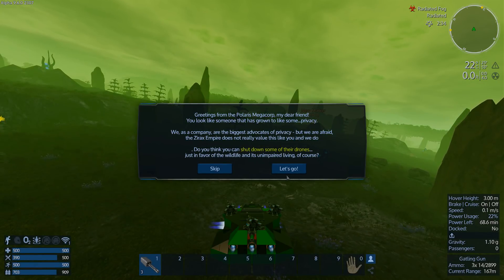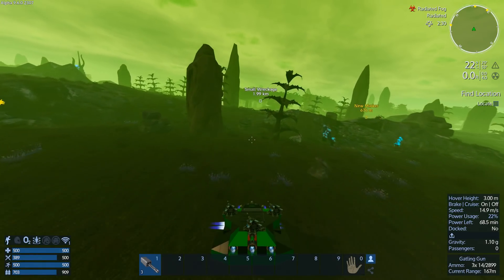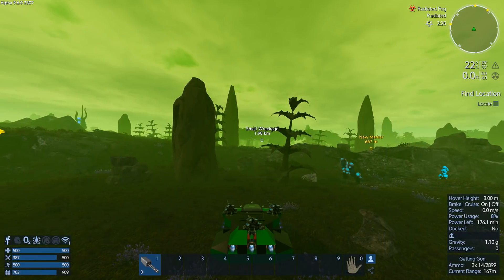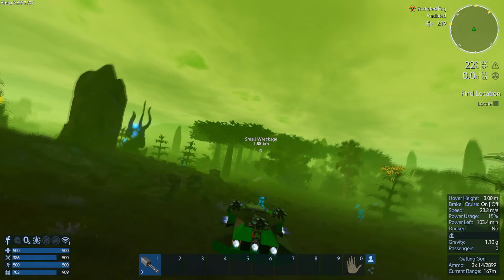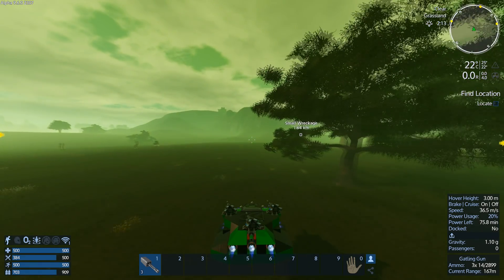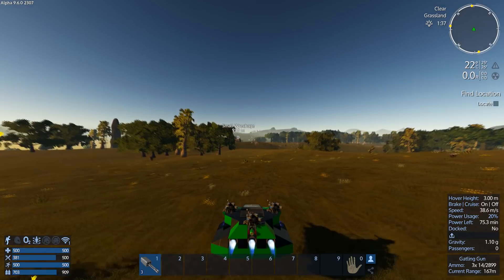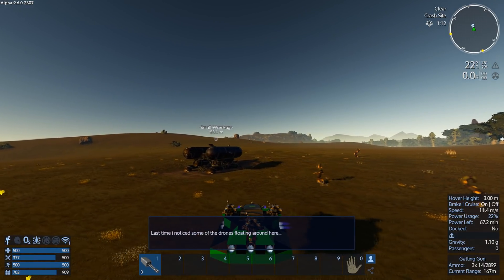So it says we've got to go shut down some drones - and there's a small wreckage that's suddenly appeared over there. Does that mean I've got to go find some drones or can I just go kill some? Let's go check out the small wreckage just in case it's part of the mission. Any of you familiar with the game will know that the small wreckage is part of the initial landing area. Last time I noticed some drones were floating around here.